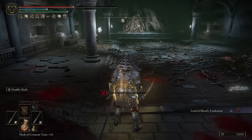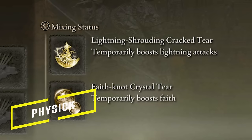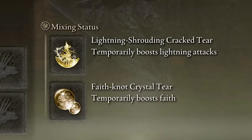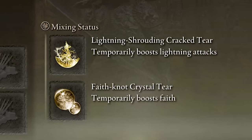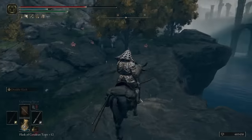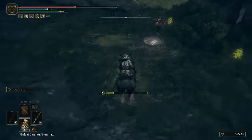Godfrey Icon drops from Godfrey the Grafted in the Golden Lineage Evergaol in Altus Plateau. Lord of Blood's Exaltation drops from Esgar, Priest of Blood in Leyndell Catacombs in Leyndell Capital. For the Physique Flask, I'm using the Lightning Shrouding Cracked Tear, which increases lightning attacks by 20% and lasts 3 minutes — it stacks with the Lightning Scorpion Charm. It drops from the Erdtree Avatar at a Minor Erdtree in the northeast part of Liurnia of the Lakes. The second tear is the Faith-Knot Crystal Tear, which increases Faith by 10 and lasts 3 minutes. It's found north of Demi-Human Forest Ruins in the Weeping Peninsula, directly east of the Church of Pilgrimage — just down the cliff, in a bowl under a tree surrounded by poison flowers.